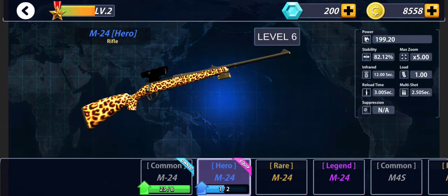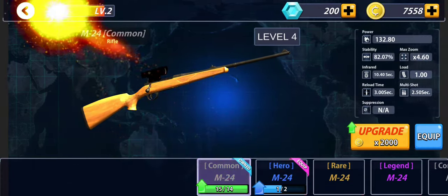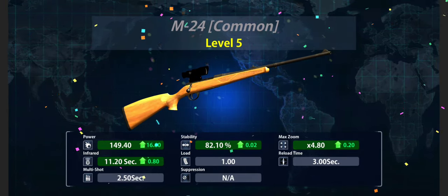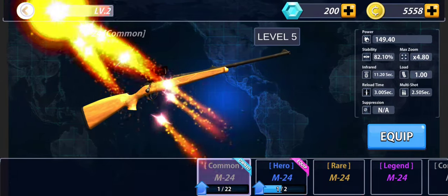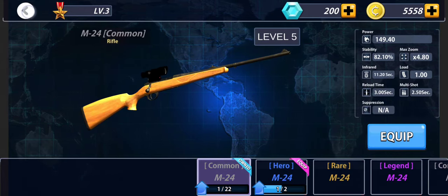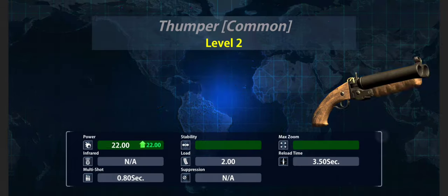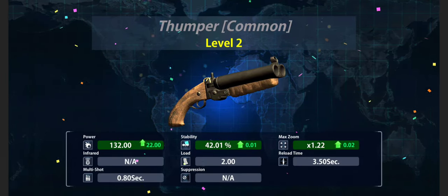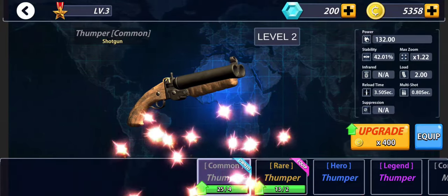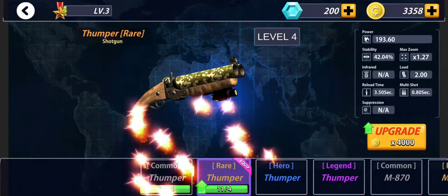We can't upgrade it anymore. Let's upgrade this rifle — it's an M24. Wow, it has an infrared mode, this is cool right? We have leveled up. Let's upgrade this shotgun. This is a thumper — it has astounding power. This is a real thumper, even more powerful.